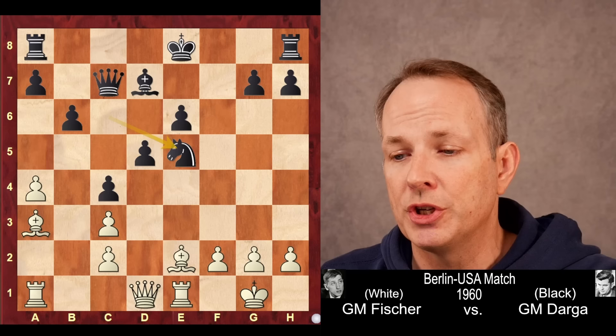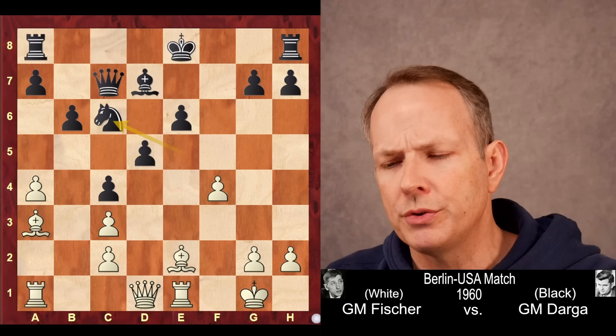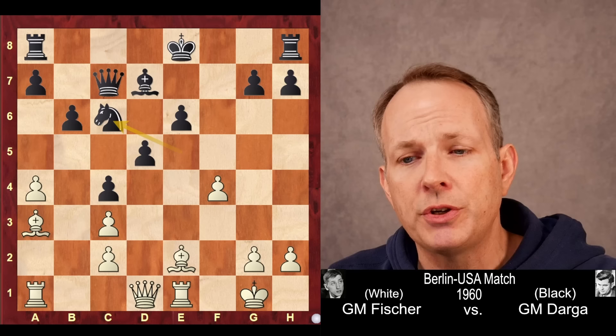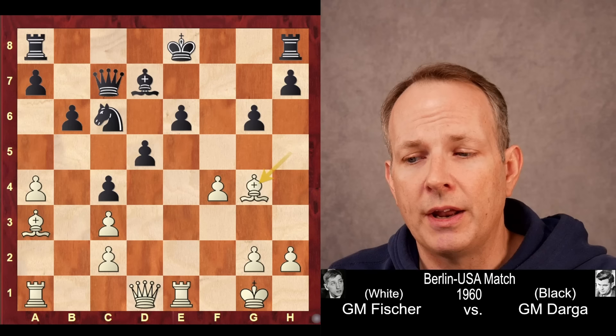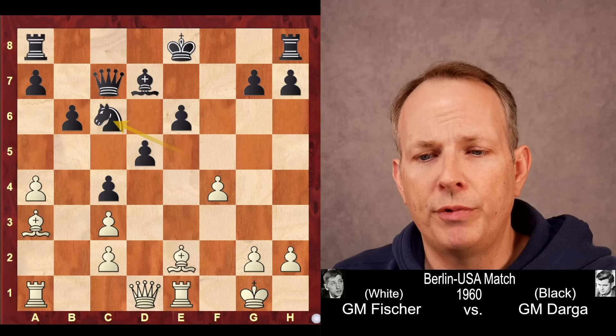But what Fischer played makes a lot of sense — he plays f4. The idea is to maybe play f5 and open up the e-line, aiming directly at the king. The knight goes to c6. And now bishop to g4, attacking e6. Fischer thought bishop h5 was actually maybe a better option here than the move he played in the game. But as it turns out, computer analysis shows that this really isn't any better because of rook to h to e8. In a complex position, it's fairly equal. So Fischer's instinct served him well in the game.